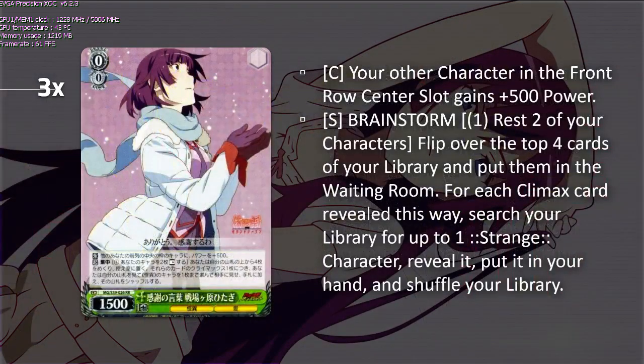I run three copies of this brainstorm. It gives 500 power to your character in the center position of your front row, and is a rest-to-search brainstorm for strange characters. Unfortunately, aside from the Riki, it's the only plussing engine in the deck and the best brainstorm Monogatari has to offer — rest in peace. We run this card because we have to run this card. There is one card fresh off the ban list that's okay sitting in the back row with it, so there's a silver lining, but rest-two is just pretty bad these days.